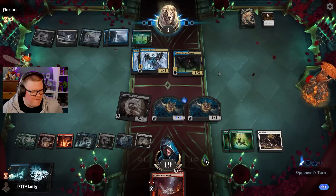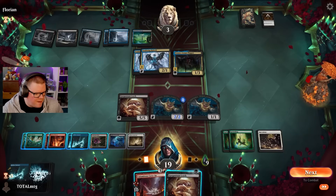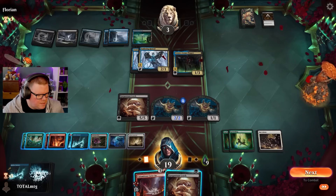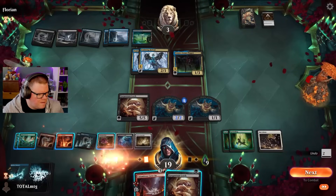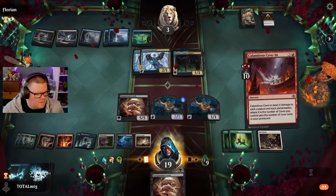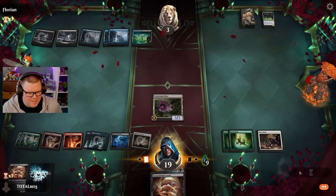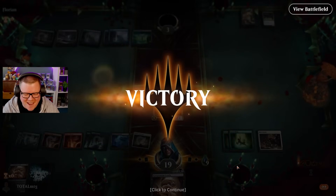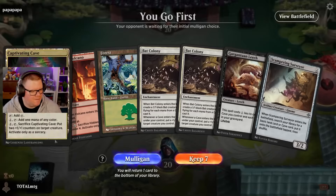We can attack with a land for the win! Oh, they do have a bit of lifelink there. Actually I can clear the board and then just attack - can I do that? One, two, three, four, five - clear the board, then attack with this. Make my Cavernous Maw. We took down one of the hardest decks to beat with a zero rare deck! They could have beaten us with ten poison counters. It's not very good but we'll keep it.